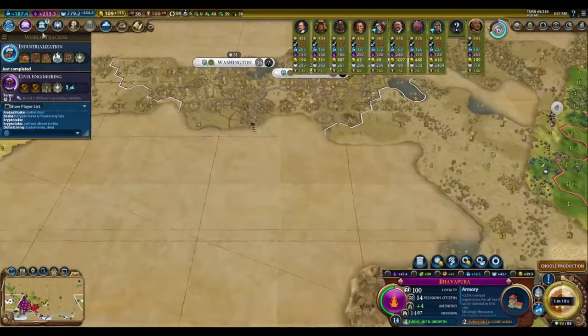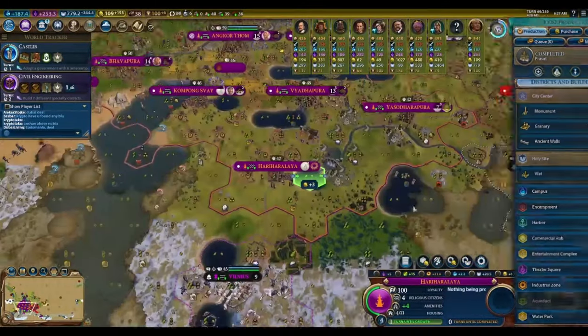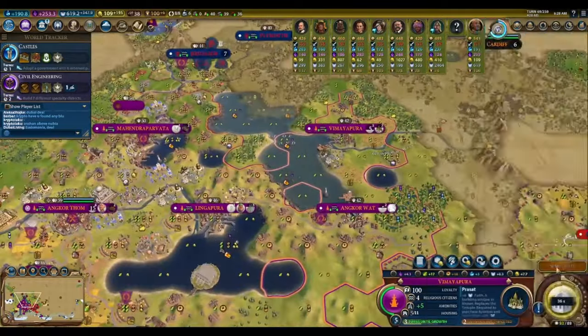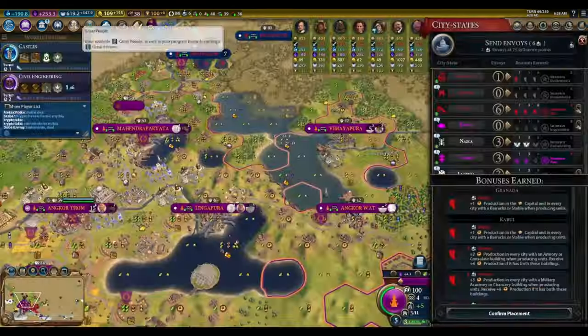After finishing industrialization, we reach a crossroads. There are multiple different ways forward which are highly dependent upon the context of your specific game. This is the stage of the game, around turn 70, where I take a step back and start formulating my long-term game plan. The power rankings of the players in the lobby have started to become clear, and you need to decide what you're playing for. The risky path is to play for first — going straight for chemistry to unlock research labs and further bolster your science. Chemistry is on the top side of the tech tree, far away from the powerful war technologies like military science, steel, and combustion. I only go for chemistry if I'm sure I'm safe.